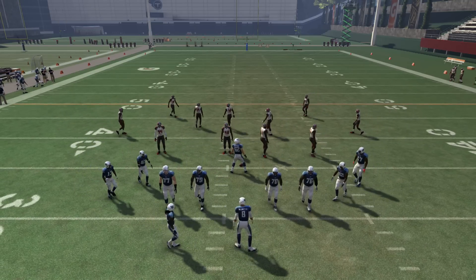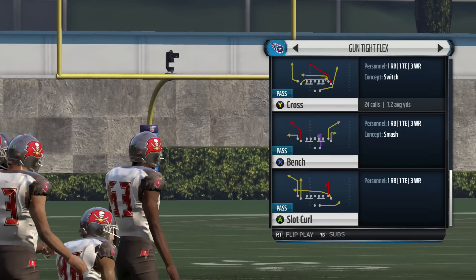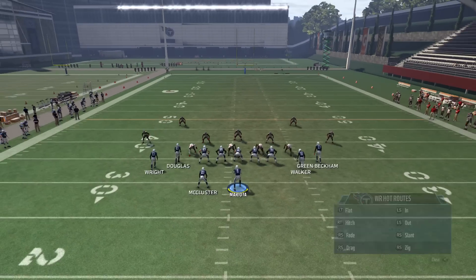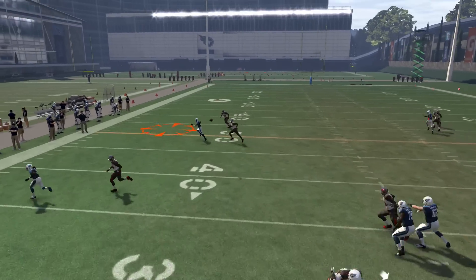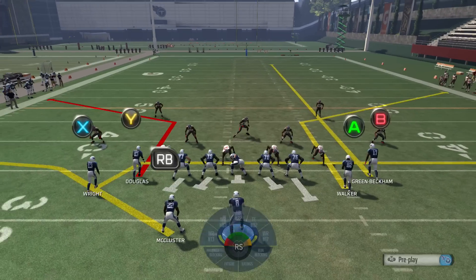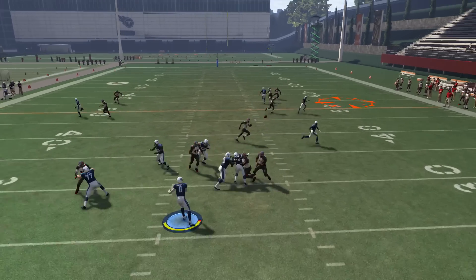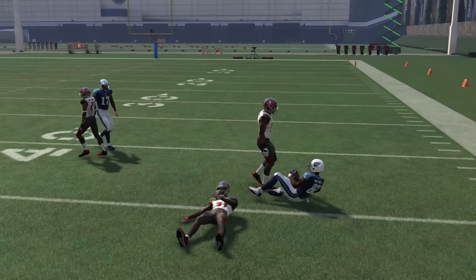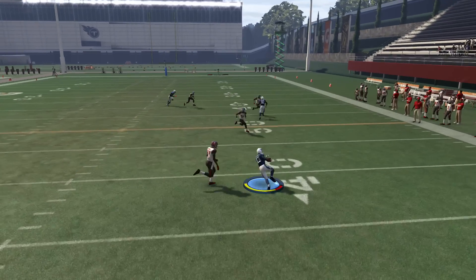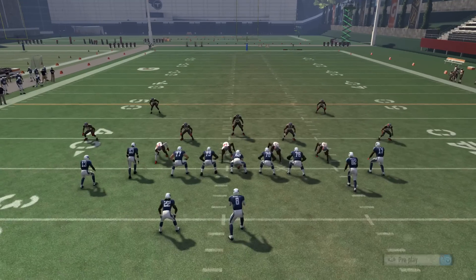This play also does a good job against Cover 2 man, because the same route combination can beat it on the corner routes. Y is going to beat his man to the corner more often than not, and the deep zone on the left can't get there in time. On the right side, B on the streak pulls the deep zone back, freeing up your tight end on the corner. You also have the drag, which can still pick up big yardage against man coverage assuming it doesn't get bumped.